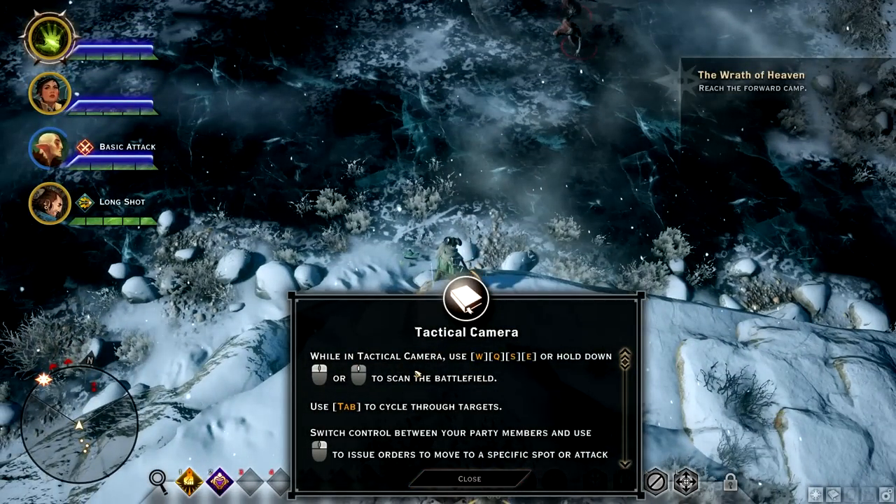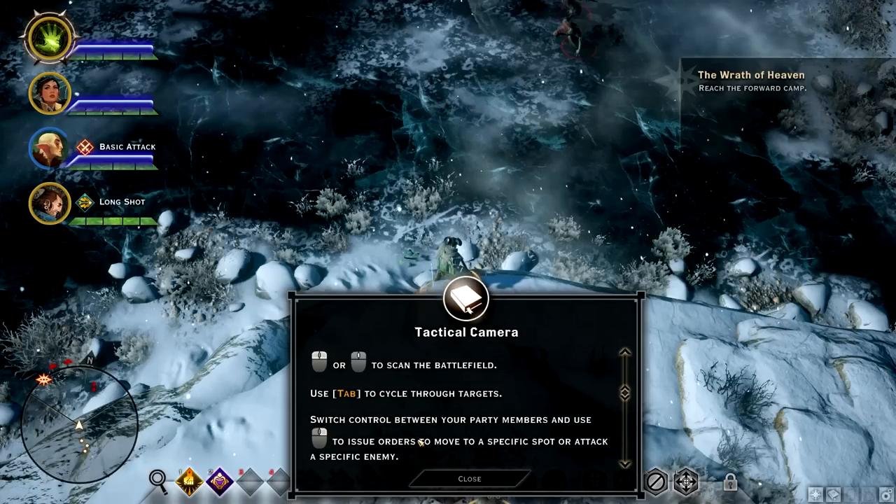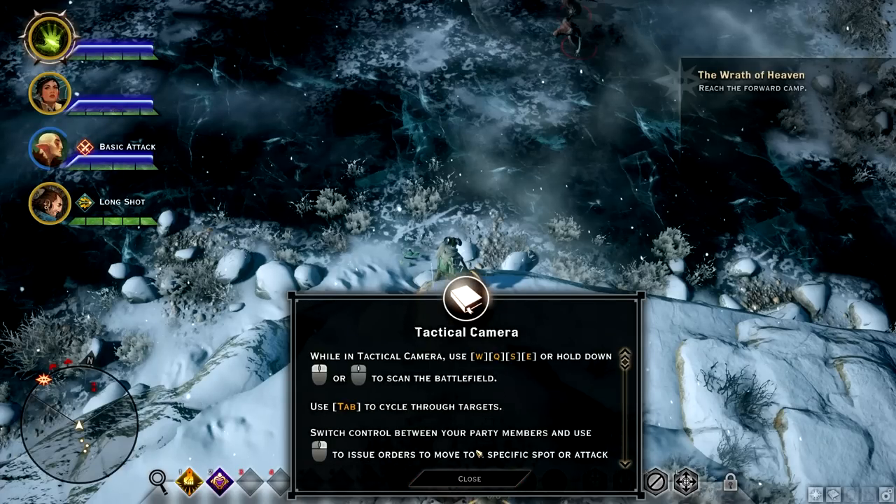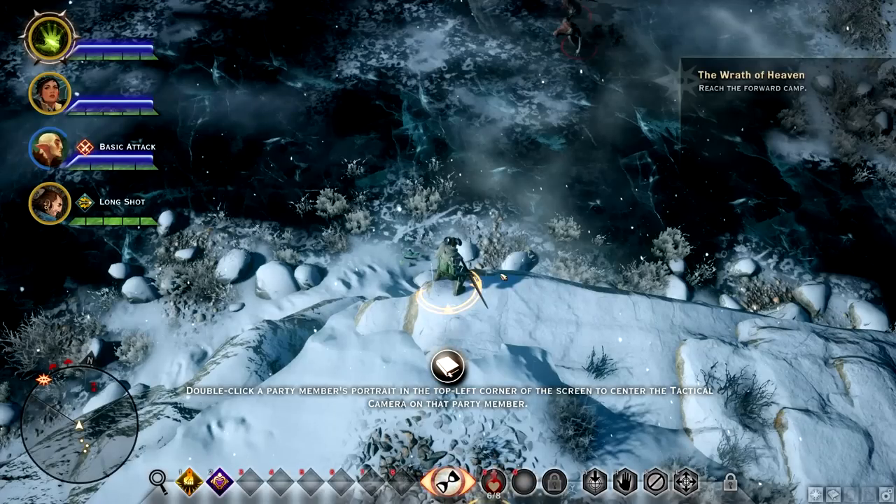While in tactical camera, use WQSE — whoa — or hold down. To scan the battlefield, use Tab to cycle through targets, switch control between your party members. Right mouse button to issue orders: move to a specific spot or attack a specific enemy. To exit tactical camera, scroll back in. Let's scan the battlefield then, I guess. Double-click a party member's portrait in the top left corner of the screen to enter tactical camera mode for that party member.